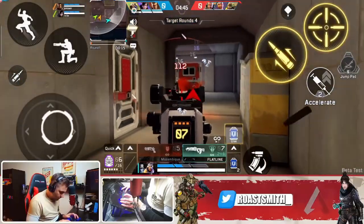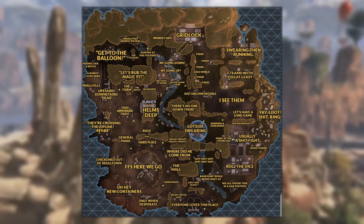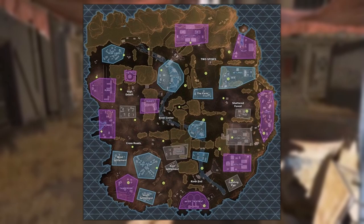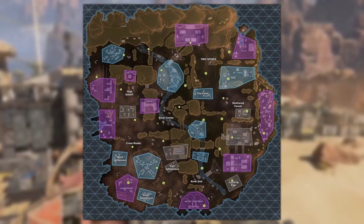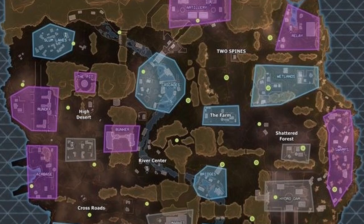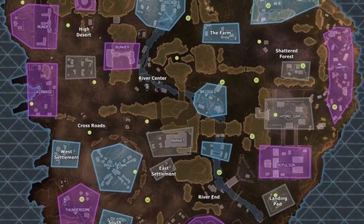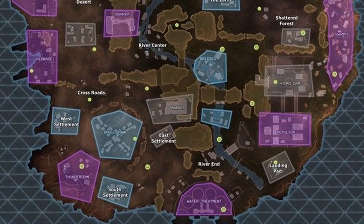Now let's talk about locations. If you pause on this image right here, it basically explains in memes all of the locations. Kings Canyon has 17 different locations split up all around the map. I've pulled up an image here which actually shows the hot drops in blue and the normal drops in purple. I'm going to make a future video on the best places to land on this map, but for now let me talk to you about one of the main ones everyone is looking forward to.